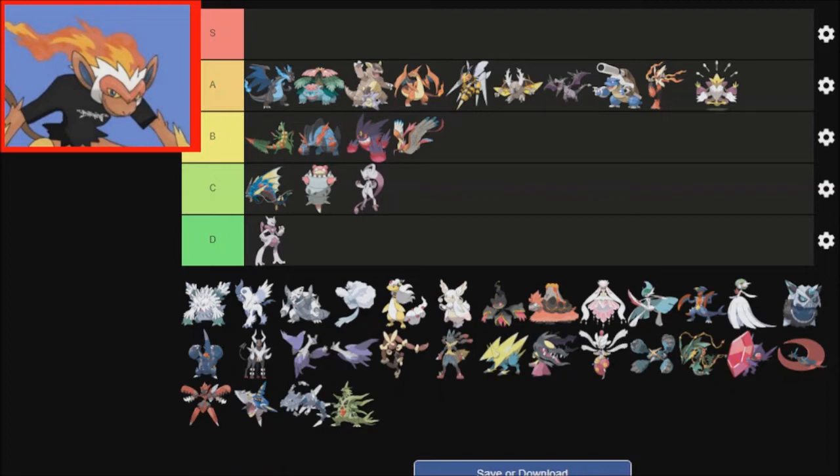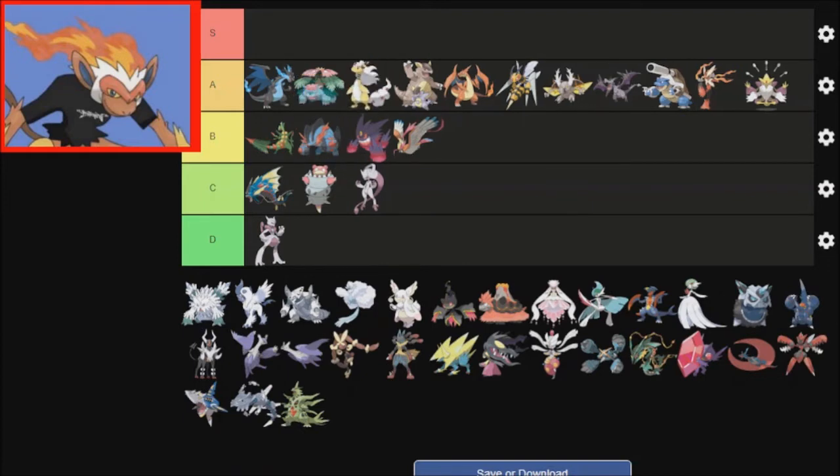On to Gen 2. Ampharos is just funny. It's weird because you got Mons like Slowbro that just look weird when they Mega Evolve. Ampharos is kind of like that, but I do kind of like it more. I unironically like it, so I'll put it there.